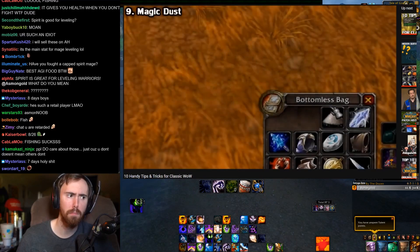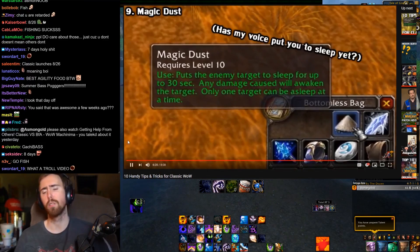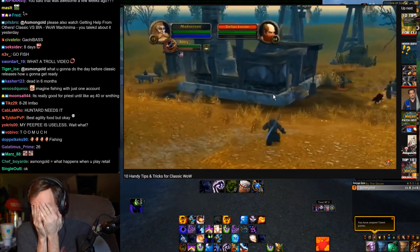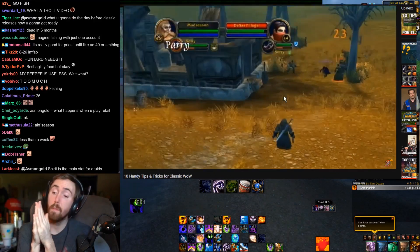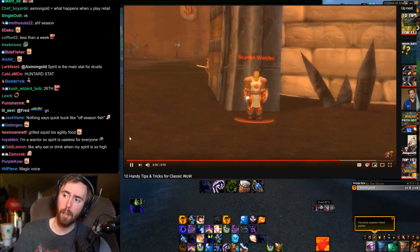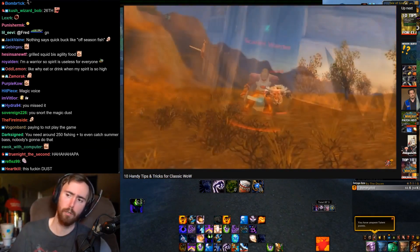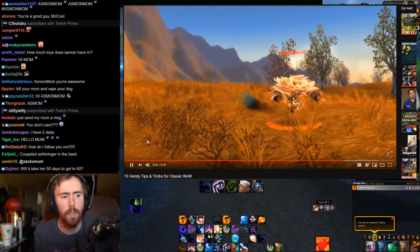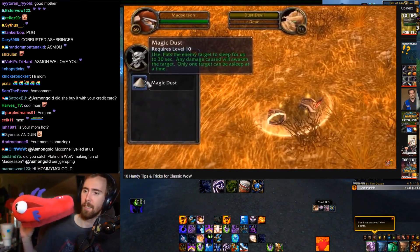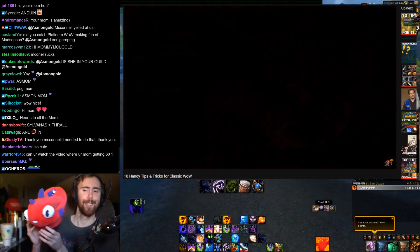Next we have another useful item, and that's the Magic Dust. This puts an enemy to sleep for up to 30 seconds, and any damage caused will awaken the target, and only one at a time. Once again, another item that's fully usable even on level 60 enemies. This is the most annoying item in the game. Basically a free CC for any class. You get it from the dust devils patrolling around Westfall, so a bit easier to farm for Alliance players, and it's going to be a must for PvE and PvP. It drops at a 50% rate, which isn't bad at all.